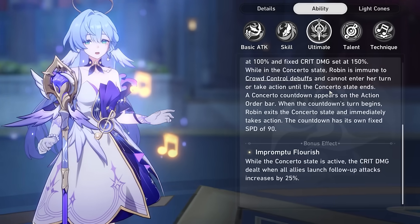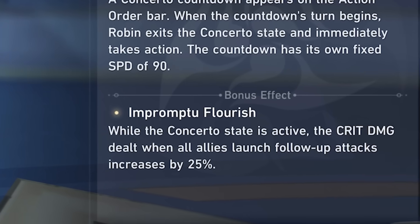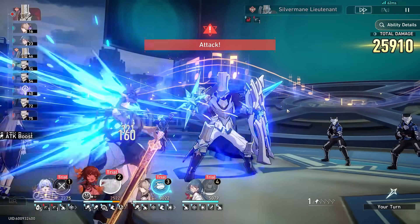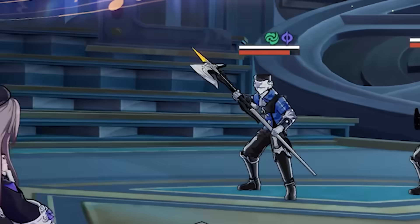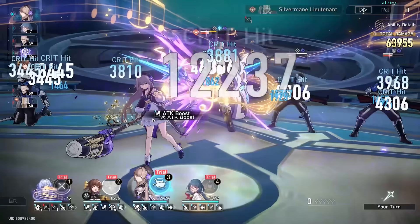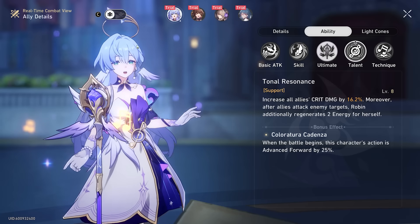Something else to know about this state is that all of our allies' follow-up attacks are actually going to be increased by 25%, which makes her really good with follow-up attack characters like, for example, Hurta, who does a lot of follow-up attacks and now has her damage increased thanks to Robin.